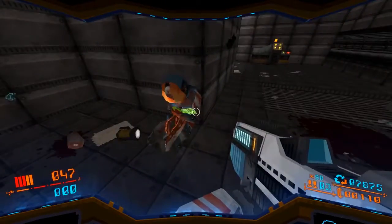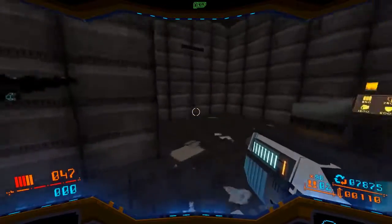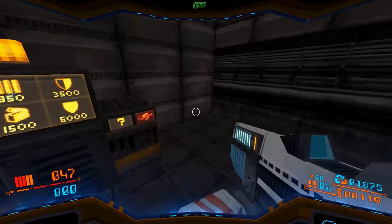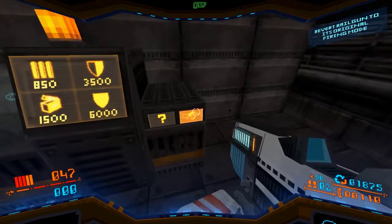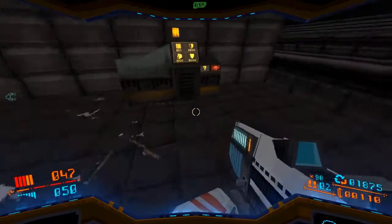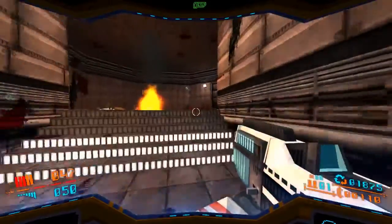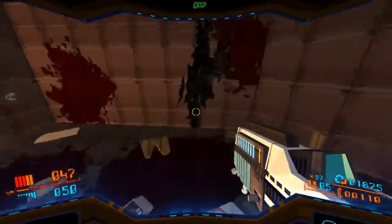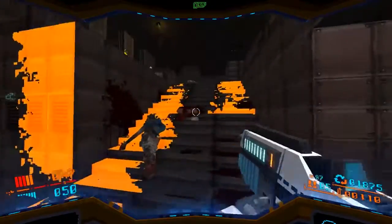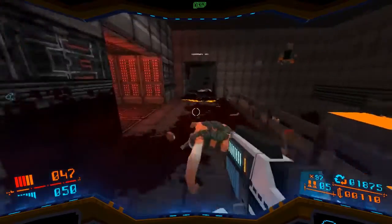Sometimes these dead bodies will be holding keys, which you end up needing to progress more often than not. I'm definitely dropping 6,000 on there. This button here on the right — if you use it, it'll return your gun to what it originally was like when you first started the game, so you'd lose all the random upgrades you've gotten from it. But you do get scrap as a payment from it.